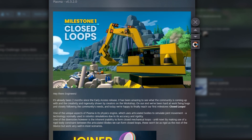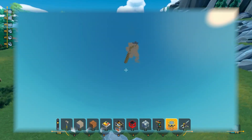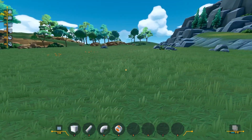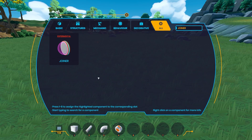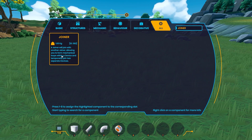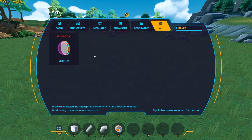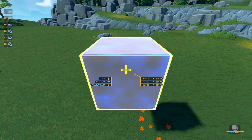If you didn't know, the Plasma physics system uses articulated bodies to simulate joint movement — meaning the joints are very rigid. Unlike some games, there was no way to attach a creation to itself. This update added a joiner tile, which creates a temporary physics connection between two creations, or more importantly, between a creation and a different part of itself. What this means for me is that my list of ideas for Plasma has gotten a lot more viable.